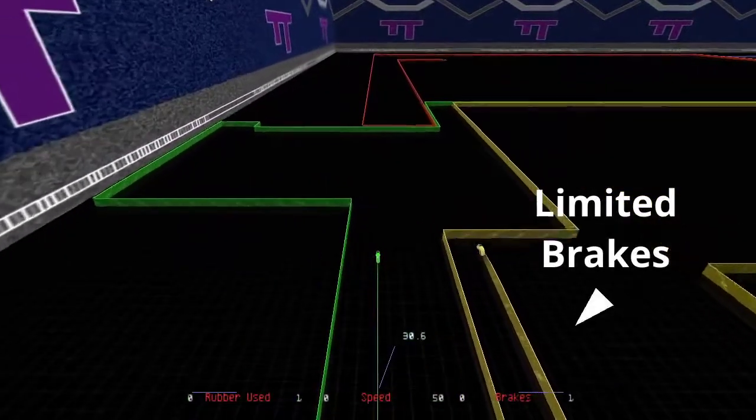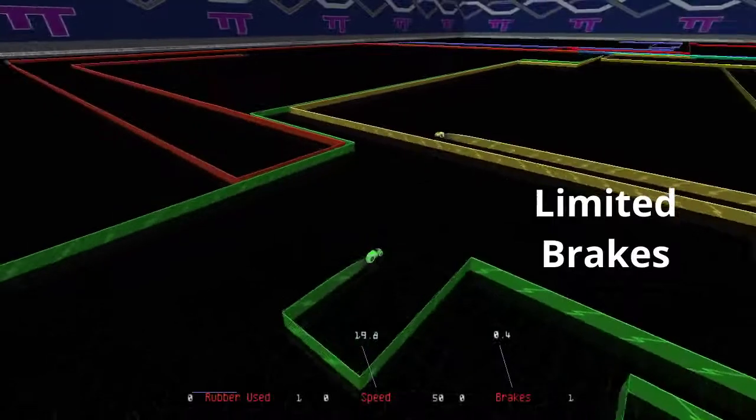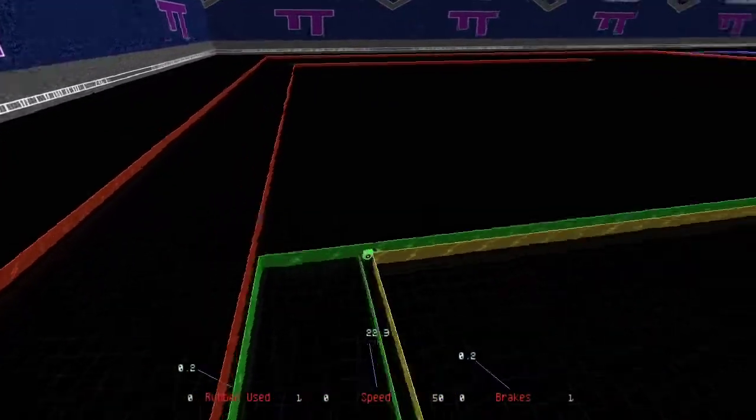To slow down, press the brake key. Brakes are temporary, but replenish over time. Monitor your brakes with the gauge in the lower right.